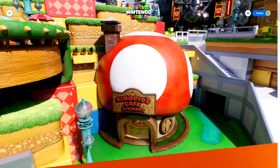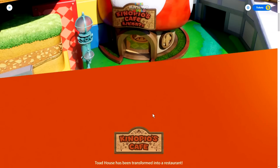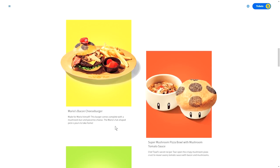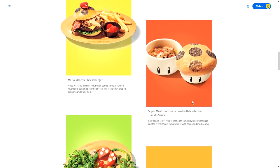Let's check out the food and restaurants — there's so much in this website. Alright, Kinopio's Cafe — it's right below Bowser's Castle, nestled in a little corner by the staircase. I don't know why Toad opened up shop right next to Bowser's Castle, but maybe there's good business there. Toad House has been transformed into a restaurant. It looks like you're entering a Toad House, but it's actually a giant restaurant inside. Indulge in fun gourmet dishes crafted by Chef Toad, and enjoy beautiful views of the Mushroom Kingdom from virtual windows. Let's check out some of this food: Mario's Bacon Cheeseburger with a Mario hat-shaped pick, the Super Mushroom Pizza Bowl with Mushroom Tomato Sauce.